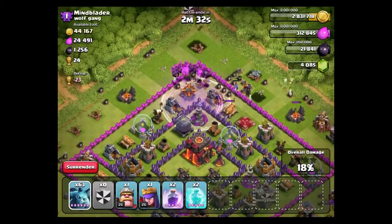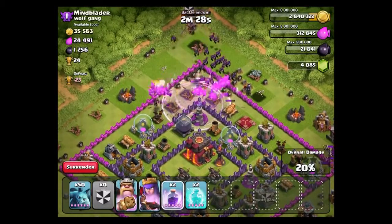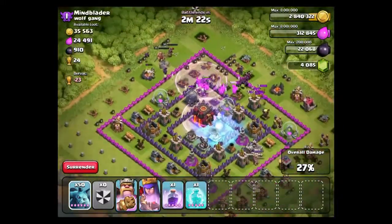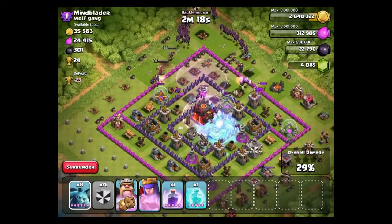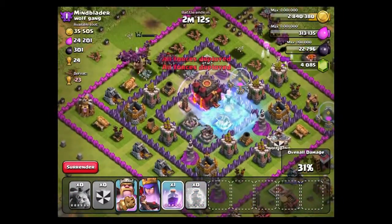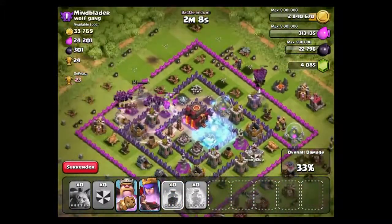Look at them flourish over there. If we drop a Rage Spell down, they go absolutely mad and start chopping up this base like a boss. Please go into the center, guys. Let's throw a Rage and freeze. We can freeze that Expo and Inferno like I said we could. We've got another freeze spell as well, so we can always use another one. All our troops are deployed. Let's freeze them up one more time just to make sure. None of them have gone to the center though - let's rage them up there. Hopefully that will bring some of them in.